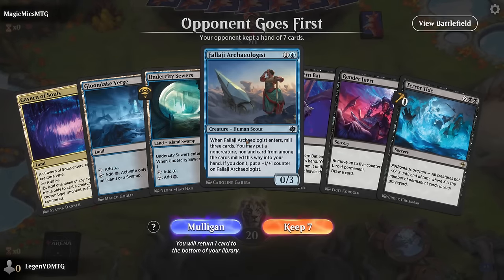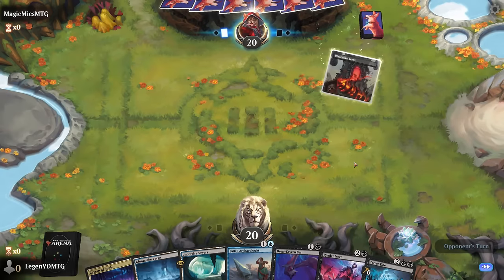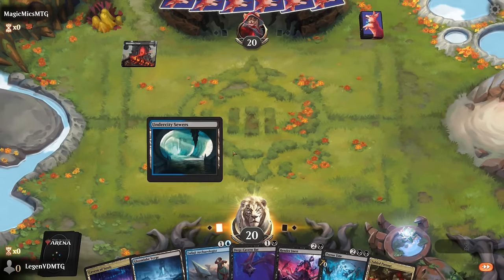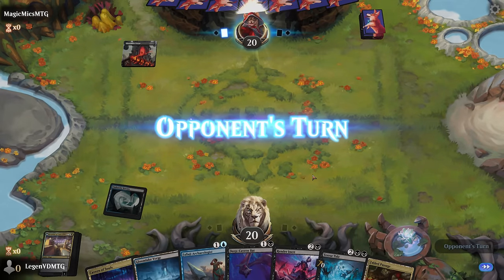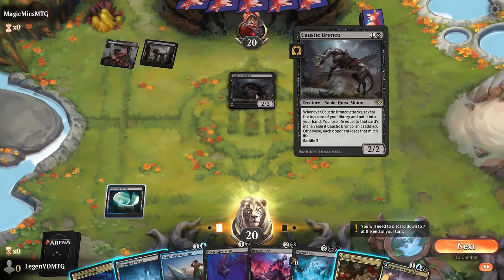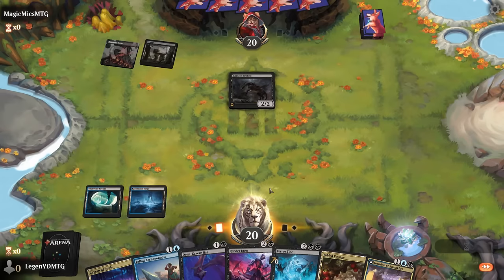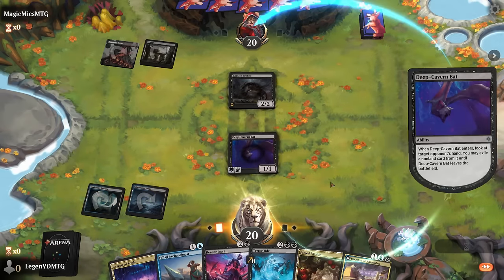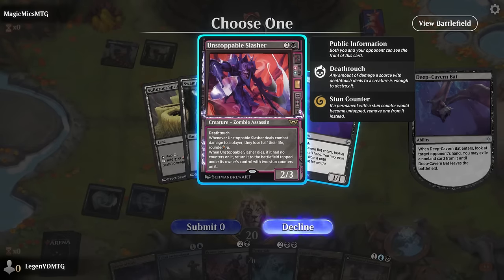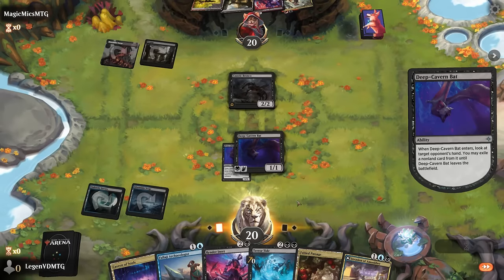Game five - we're on the draw with Archaeologist to enable Terror Tide and hopefully find something to combo with Render Inert. Facing black-red Invasions - perfect for Render Inert - and a Bronco that can set up nasty combos. We play Archaeologist but could also play Bat to have a look and make sure we don't get comboed out. The opponent has their own Bats, Slasher, and Gev - some scary cards. We'll probably take the Bats to make sure they don't take our Terror Tide.